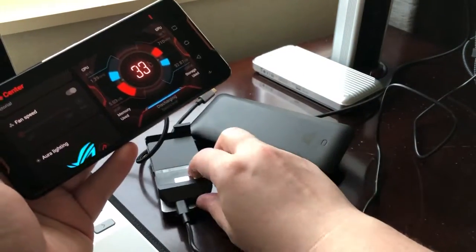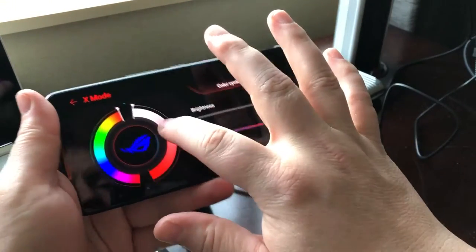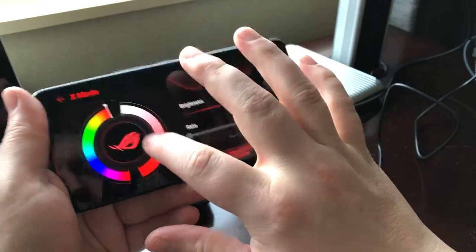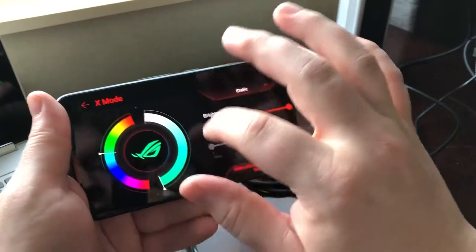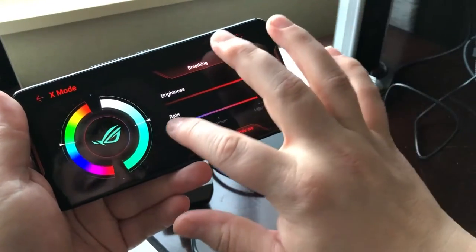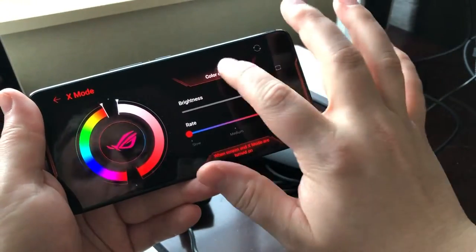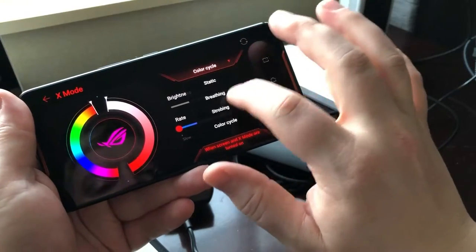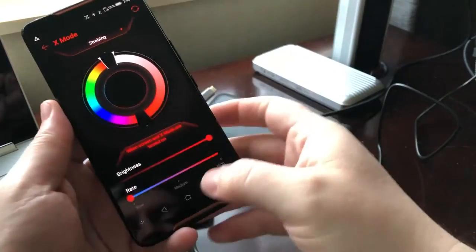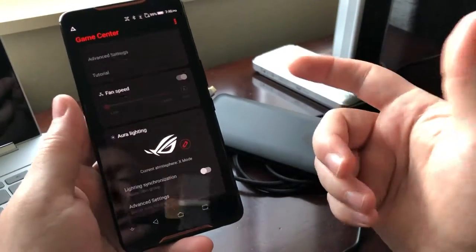There's the fan speed if you have this thing turned on. There's the Aura lighting, so you can play around with this and adjust what color you'd want — static colors, how much it's gonna breathe. You can play around with all these cool features: color cycle, strobing, and apparently there's a way you can even set it up so that other people you play with can sync up with that.